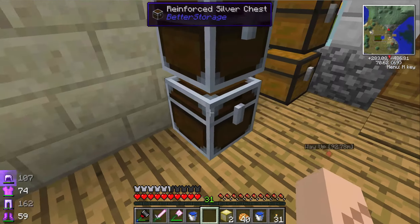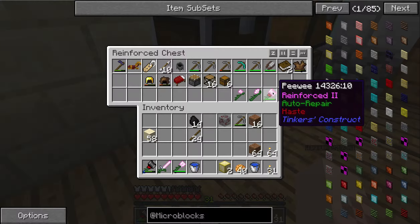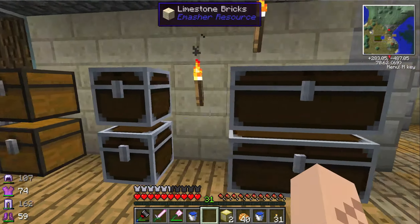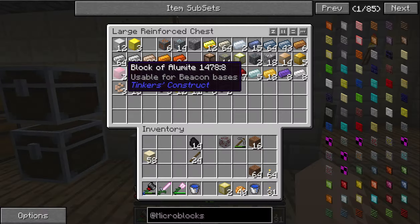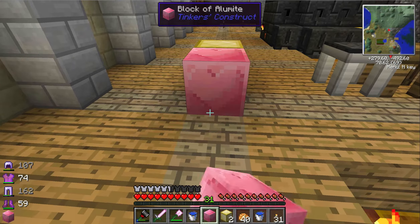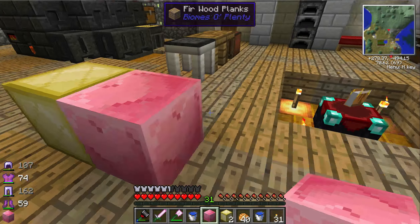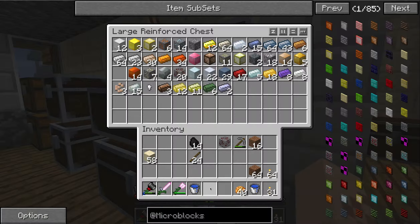Since I've got my smeltery going I've made a ton of weapons out of the pink metal, which I think is aluminite. Here's a block of it — aluminite takes five aluminum, two iron, and two obsidian. And look at these blocks when you place them — they have a little heart on them, adorable!